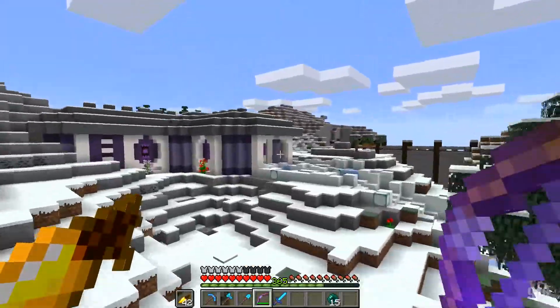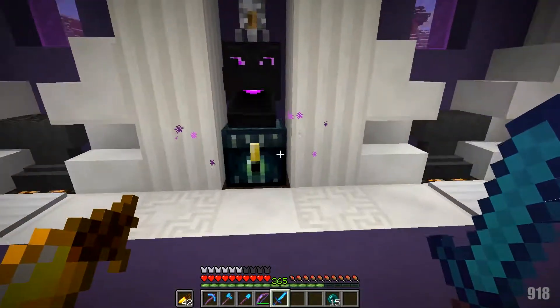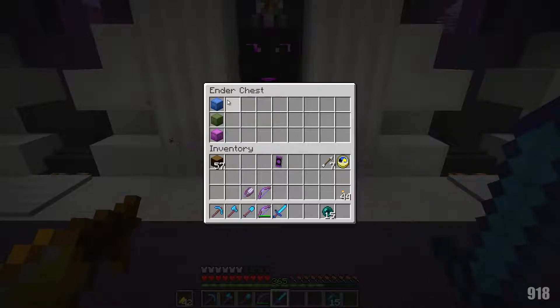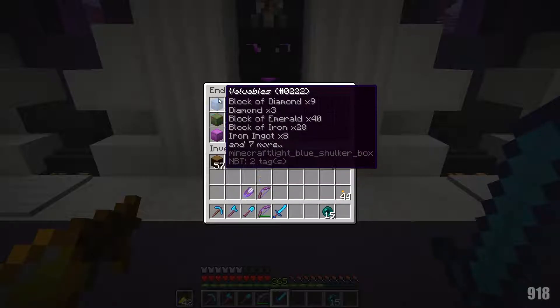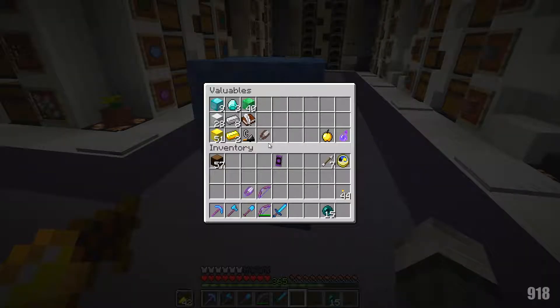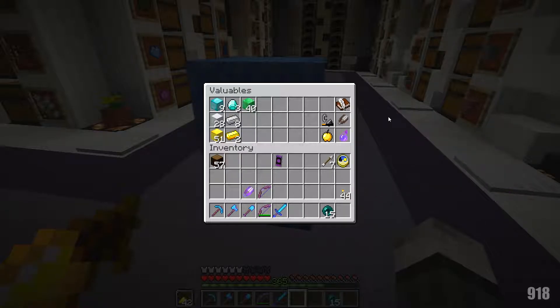Welcome back everybody! I've done a little bit of organizing because I had so much stuff in my ender chest that I wanted to move it around. Now we have three different shulker boxes that we're going to carry around. The first one — the blue one — is our valuables chest. This has all of our diamonds and irons. We have a weakness potion and a golden apple just in case.